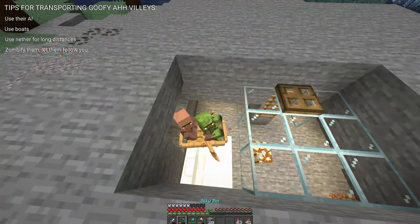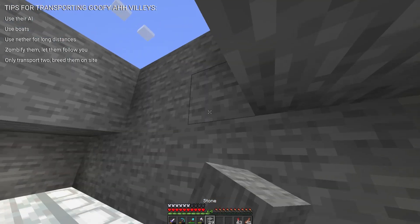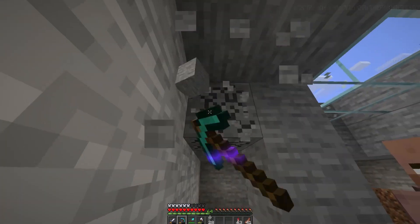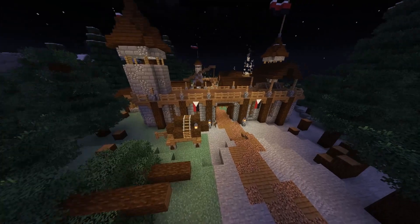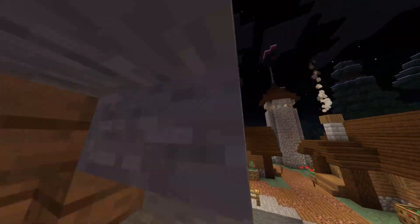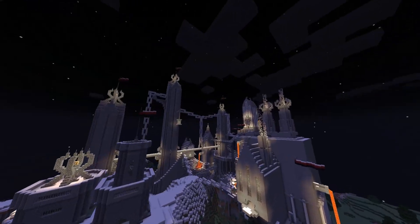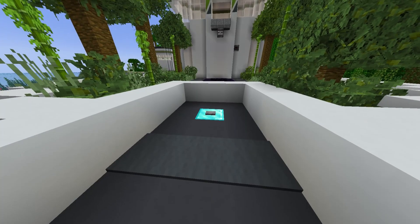My final tip is to never transport more than two villagers if you can help it. You'll be able to feed your villagers crops and they'll breed as long as there's an extra bed for the baby. Stash little pockets of villagers around your world for future use. I felt a little bad about not including a lot of building in last episode, and this one's kind of the same, so hopefully you enjoyed this montage of some of my past survival builds.